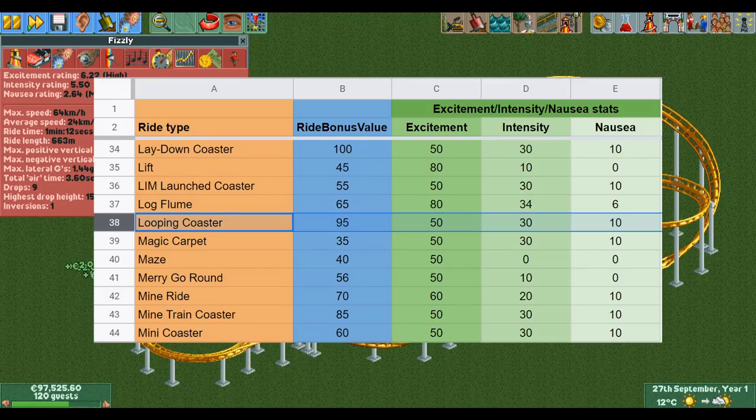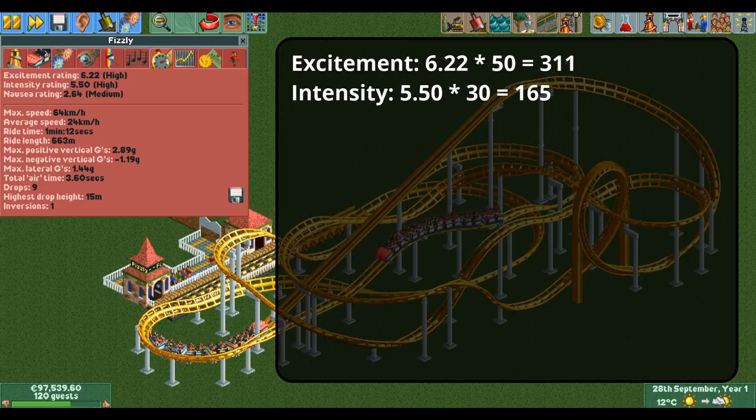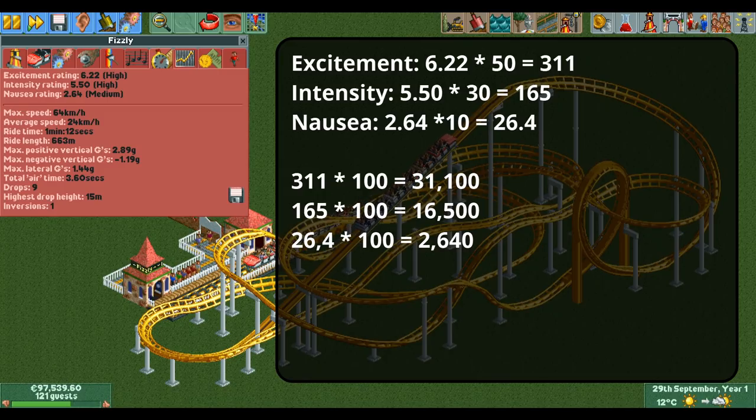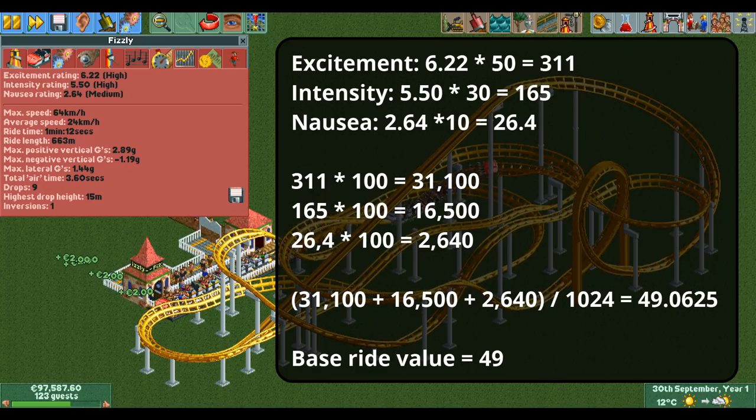For the looping coaster, the values for excitement, intensity, and nausea are 50, 30, and 10 respectively — the most common set of values in the game. We multiply the excitement rating by 50, the intensity rating by 30, and the nausea rating by 10, then multiply them all by 100. Next we add the three numbers together, divide the result by 1024, and round down to a whole number. If we haven't made any mistakes we get a value of 49 for our looping coaster, which we could call the base ride value.